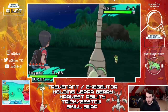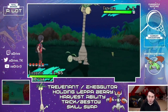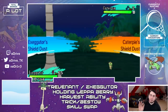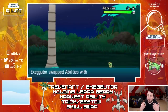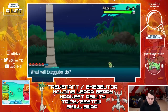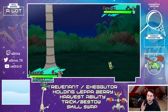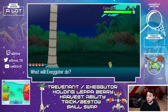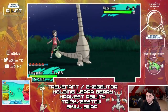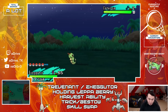Here I am in a random battle with a Caterpie, and we're gonna begin the SOS method. The first thing we're gonna do is click Skill Swap — we're gonna give this Caterpie our ability Harvest, and we take whatever ability it has, doesn't really matter. Then we're gonna use the move Bestow, or Trick if you have Trevenant, and that is going to give the berry to the Caterpie. Keep in mind that with Exeggutor, Bestow only works if the wild Pokemon does not hold an item. So now we have a Caterpie in front of us that has the ability Harvest and also has a Lepa Berry on it.